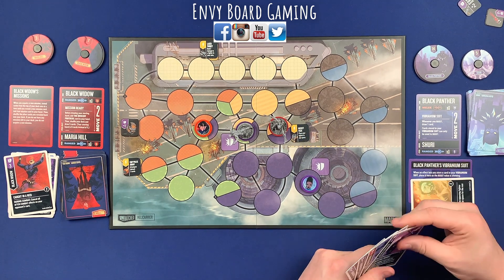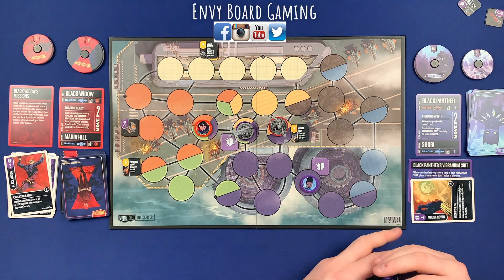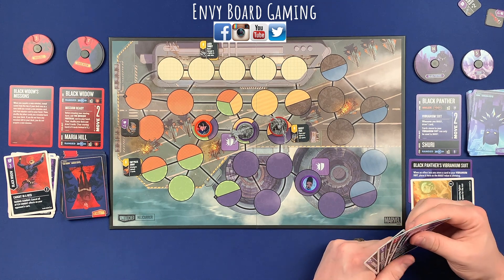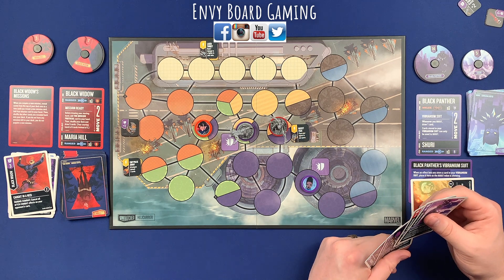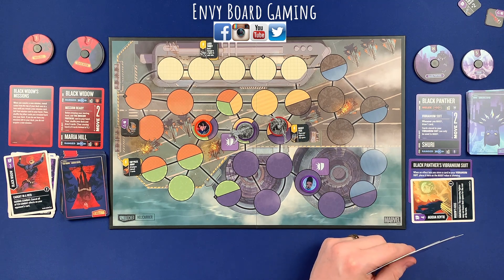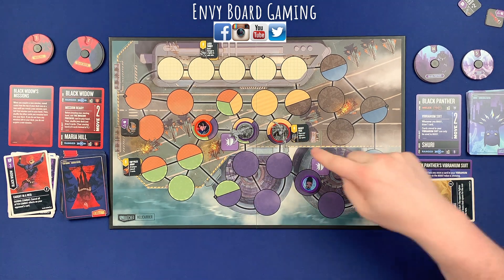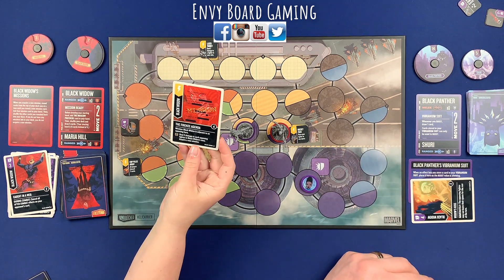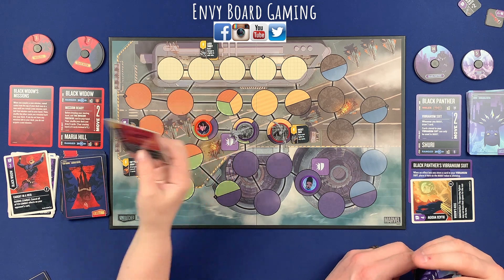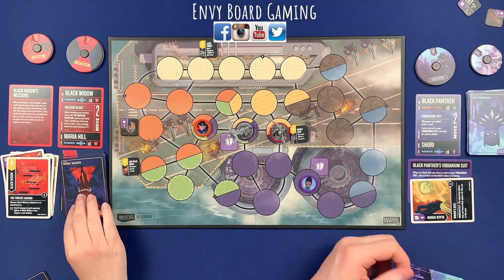Now it's Samantha's turn. She's scheming with a mission. She's adjacent to an opposing hero, so she deals two damage to each opposing fighter in her zone — Black Panther takes two and Sheree takes two. She acquires a new mission, and flips until she finds a scheme card.